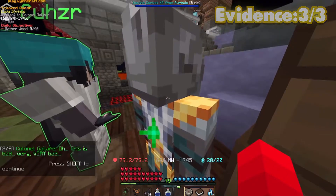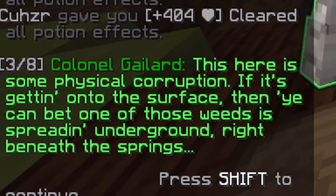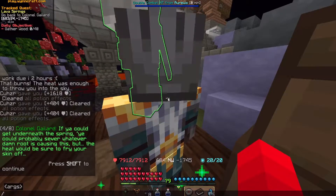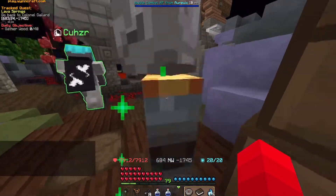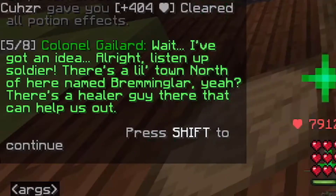You know what I mean, because we found two over here. Oh there, all right good, you found some evidence. Let me take a look at that. This here is some physical corruption. If it's getting onto the surface then you can bet one of those weeds is spreading underground right beneath the springs. If you could get underneath the spring you could probably sever whatever damn root is causing this, but the heat would be sure to fry your skin off.